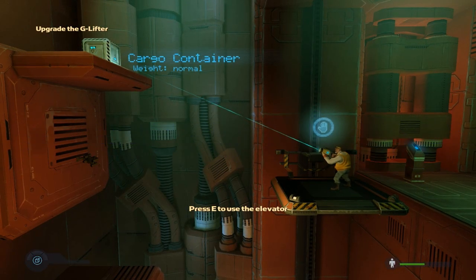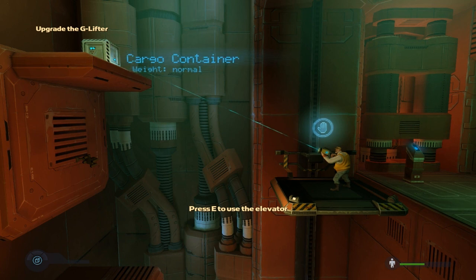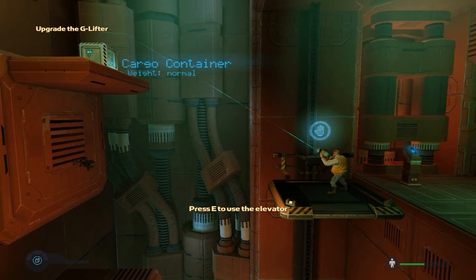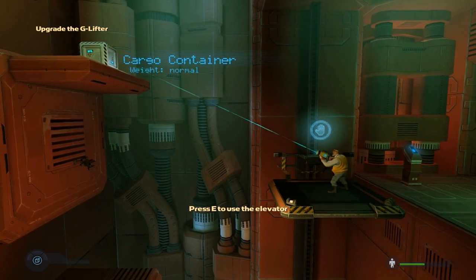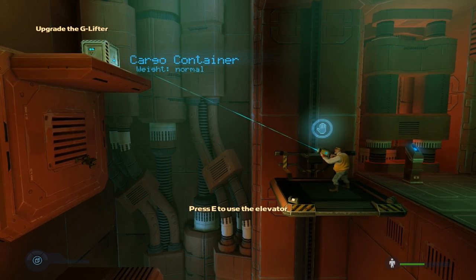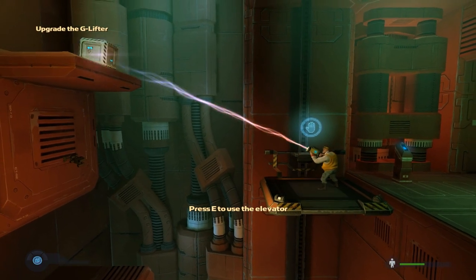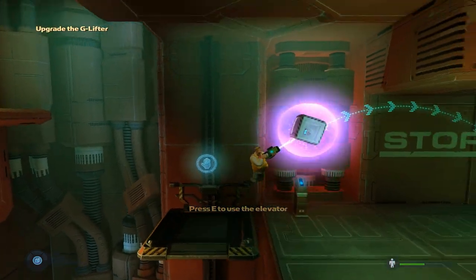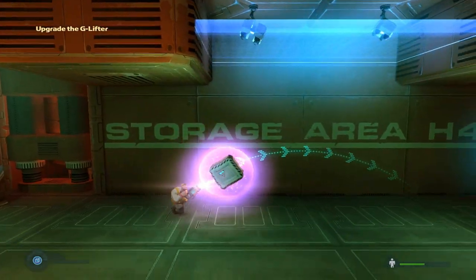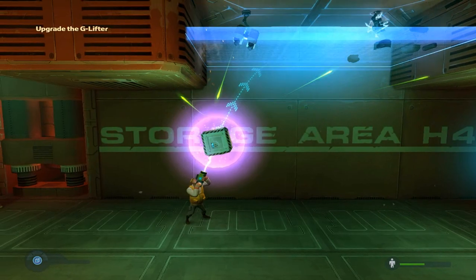Hello and welcome back to Rashad. We need to save a team because Zand is trapped underneath something in a cockpit maybe, and we've been attacked by the wild boys. To do that I need to upgrade my G-lifter, which is this gravity gun here. So let's find out how we do that. There's already something shooting me.